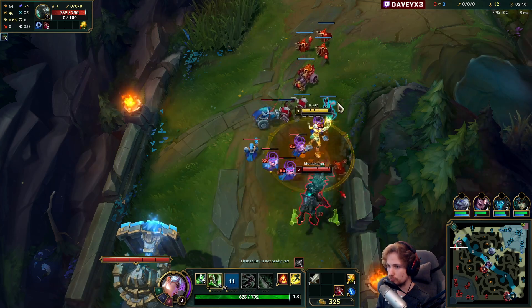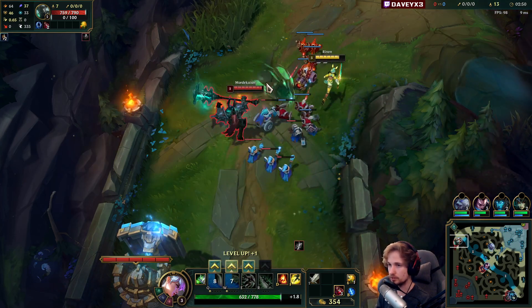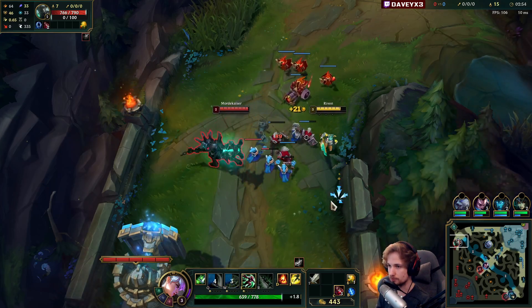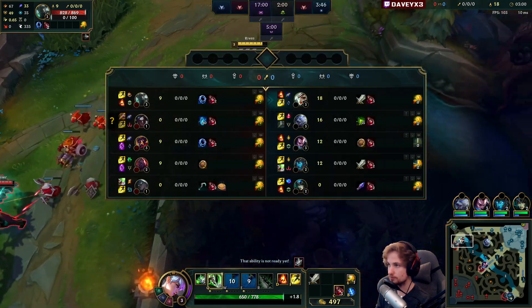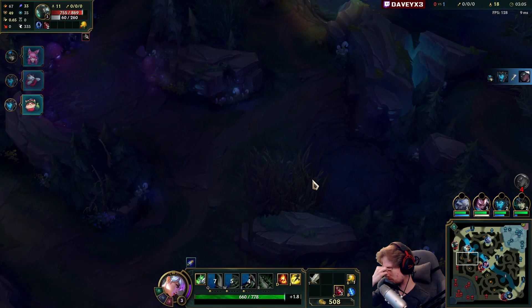Interesting strat. They've got a Kayn in the jungle. I'm just gonna shove this out with the intention of going for the river camp, maybe a ward at the blue. There you go - it's three men, so Kayn should be up there now, let me check it out.